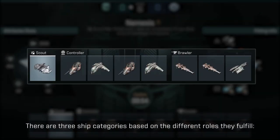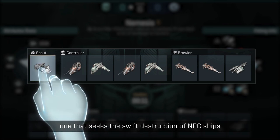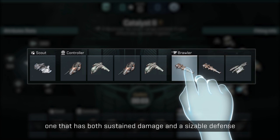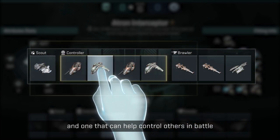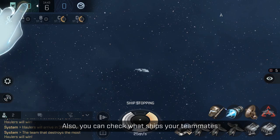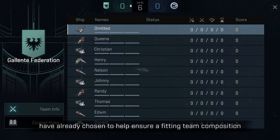There are three ship categories based on the different roles they fulfill: one that seeks the swift destruction of NPC ships, one that has both sustained damage and a sizable defense, and one that can help control others in battle. Also, you can check what ships your teammates have already chosen to help ensure a fitting team composition.